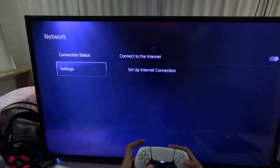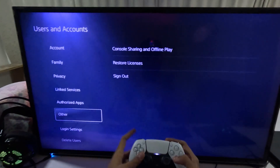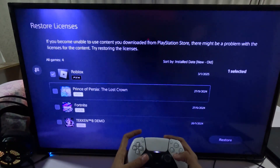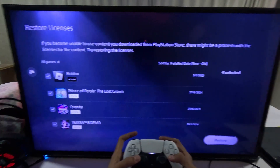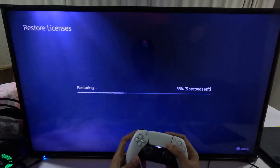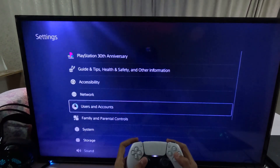If not, go back to the main Settings and select Users and Accounts, then choose Other. On the right side, choose Restore Licenses, then check all the games and apps and choose Restore. Wait a few seconds for the process to complete.